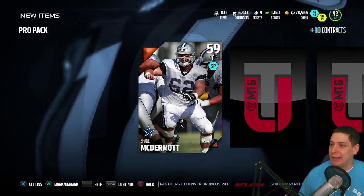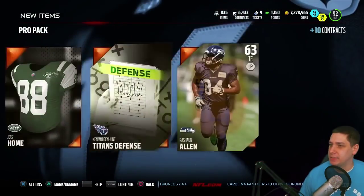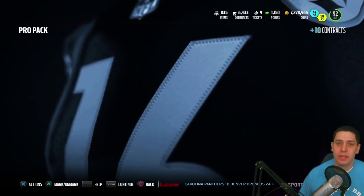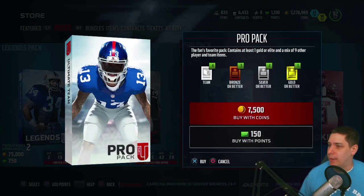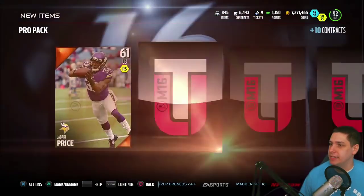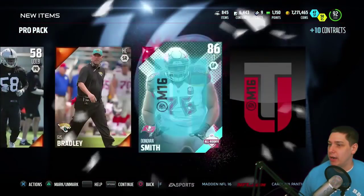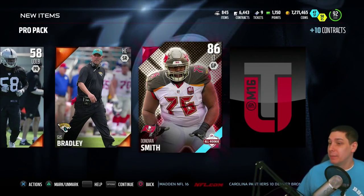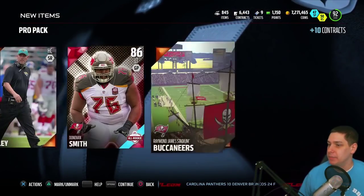We're gonna go down to about 7,150,000 so we can stick around the 7 million mark after today's pack opening. We'll also open up the two legend packs and stick around that. Hopefully we can get something good in these packs. I did just do a decent sized binder clear out. We get a Donovan Smith — so that's kind of cool, an all-rookie elite player.